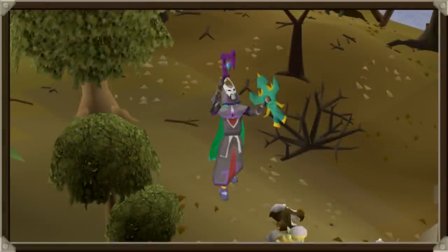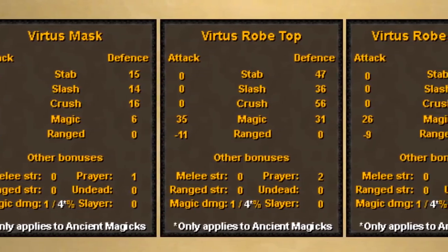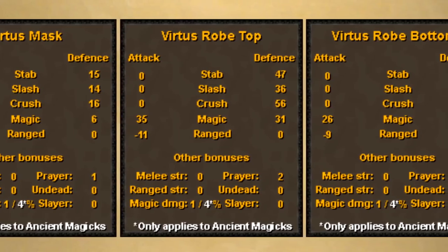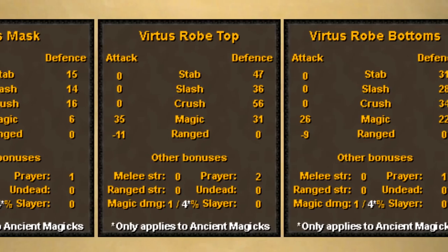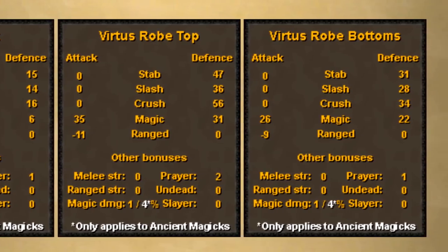The Virtus armor changed a bit as well. You will no longer get the enhanced effect on your ancient spells with the first armor piece, but Virtus still keeps that 4% magic damage with ancient magics per piece — up to 12% total. And even if you use regular spells now, the Virtus set will have a 1% overall magic bonus per piece, so 3% total magic bonus — you can use that with any spell. But it still makes it second-best in slot overall behind Ancestral, because Ancestral gives 2% magic each. It's going to be amazing for using ancient magics, whether for PVM like barraging Slayer tasks or for PvP.